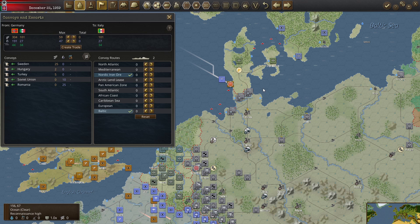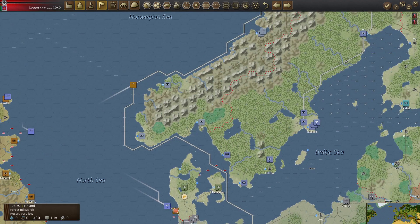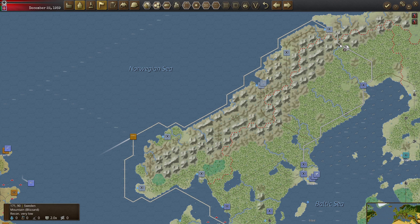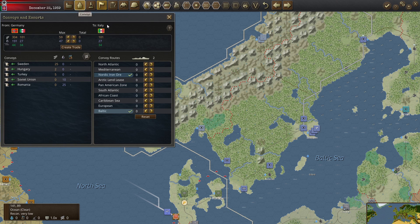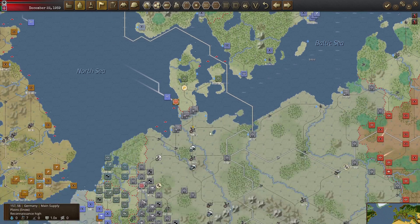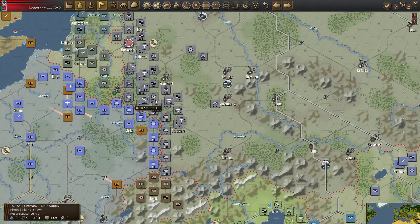Looking at convoys — we're now using this port route because the railway from here to this port can get snowed up badly in winter. They can use this shorter railway that stays open and run supplies down to Germany. This is the Nordic Iron Ore route. We're going to put one of our two escorts in that to help deal with submarines — they may get sunk, but that's what they're there for.